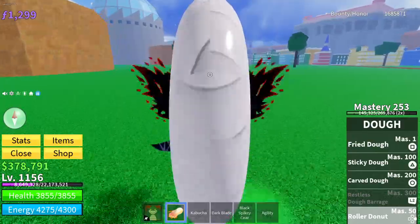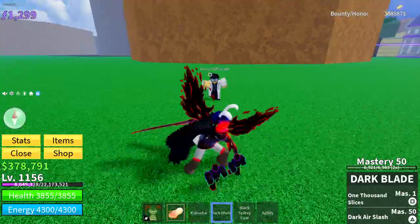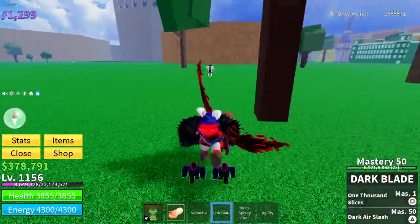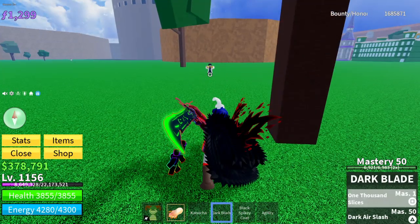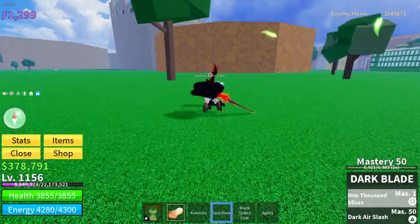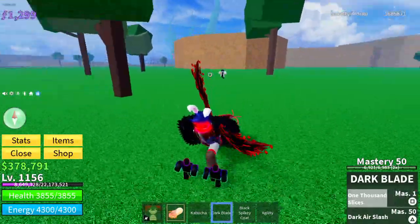I had to beat Version 2 — I'll be making a video on how to get that very soon. So here it is: it has two abilities, the 1000 Slices and the Dark Air Slash. Here's 1000 Slices — it doesn't have an animation but it just does that damage forward.